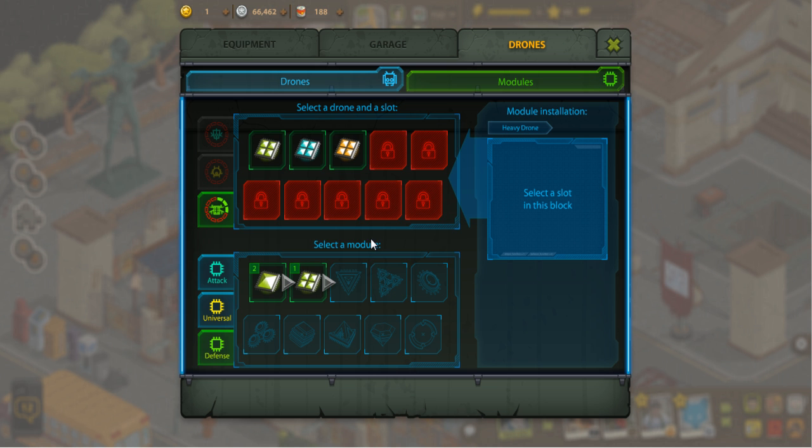As your drone levels up, you'll unlock different slots to add more drone parts. I definitely recommend taking three of these and fusing them together as soon as you possibly can. There's a defense type which gives extra health, a universal type which gives both health and attack, and then the final one is just attack. I have one of each currently. Maybe you want three attack or three defense — it really depends on your preference.